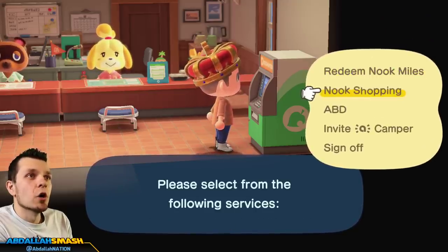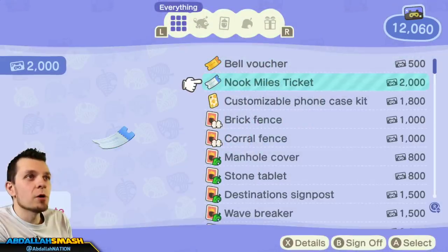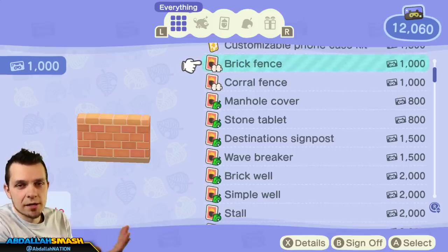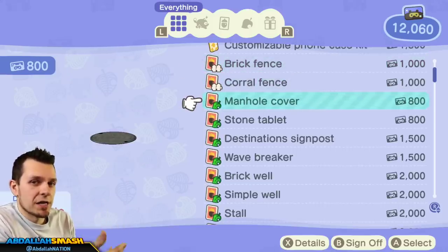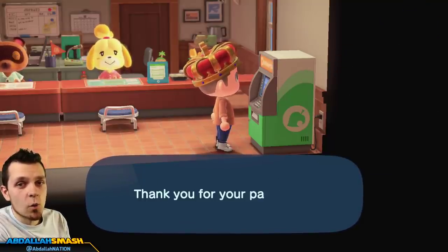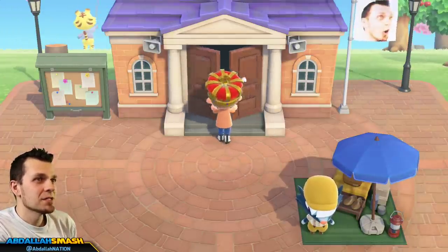Once you have enough Nook Miles, there's going to be some recipes for some different tools. I've already done it so it won't print again, but you're going to be able to find the recipes here for the better sets of tools. The reason I keep promoting the better tools is because you really want to focus on getting the regular watering can — it's able to spray in more than just one singular square.